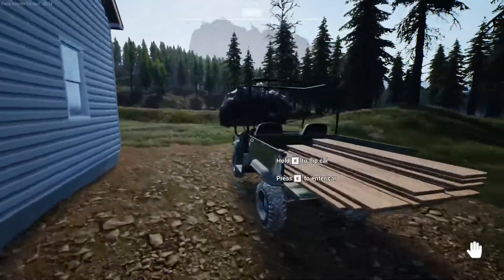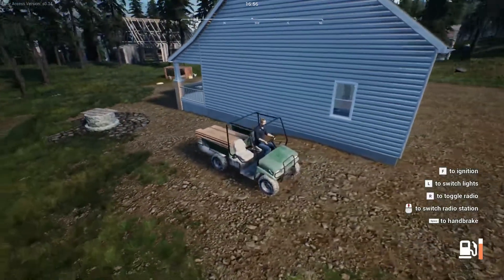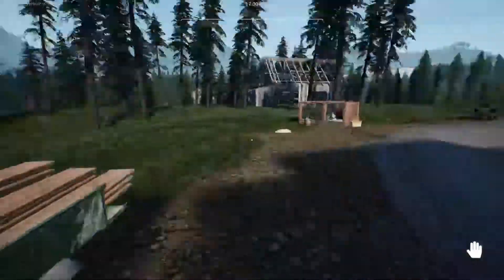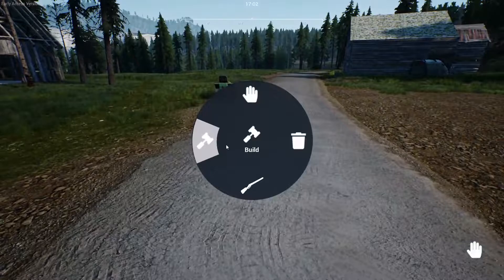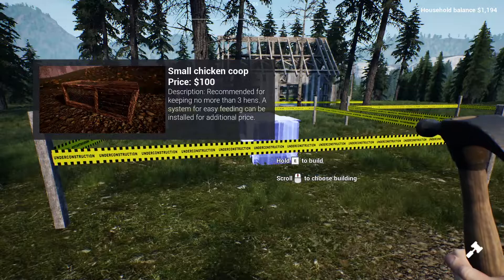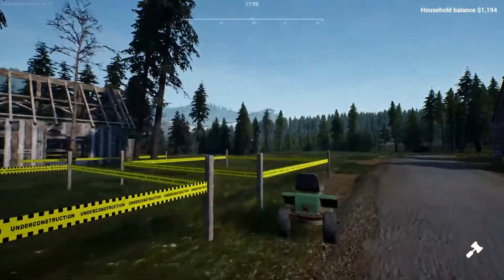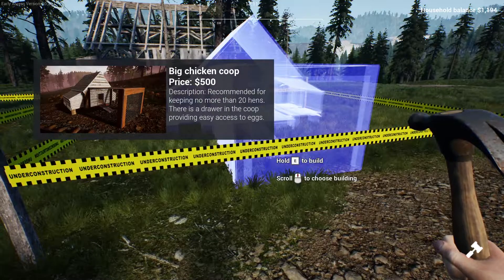So our wood - I don't actually know if we can sell it. What can we do with it? Can we build anything else? We have 1,100 bucks. What can we build here? Big chicken coop, medium chicken coop, small chicken coop, premium chicken coop - recommended for keeping no more than 20 hens. So we can do chicken coops. Maybe we should get some more chickens going, that's probably a good idea.